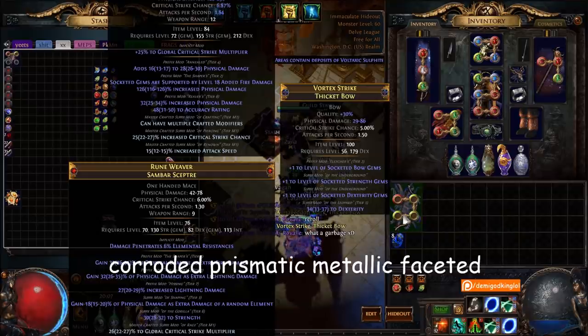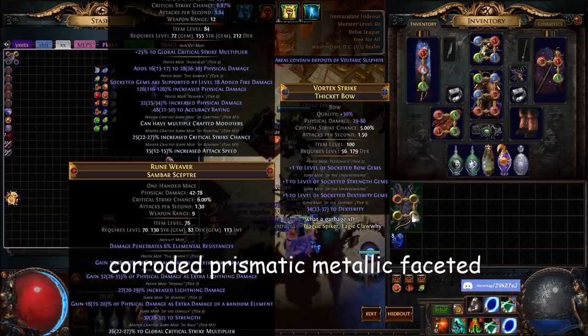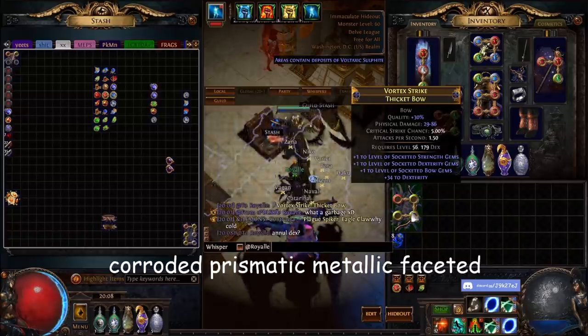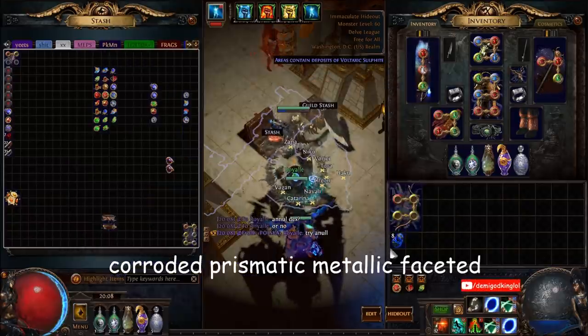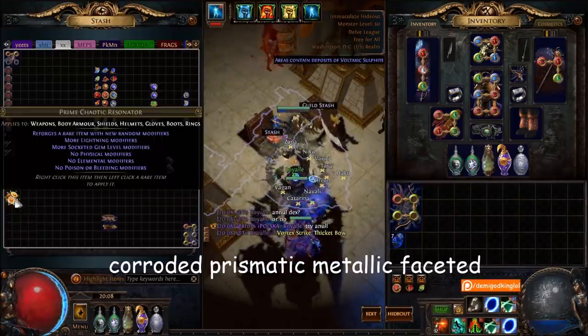Strength and dex — it's plus one bow, that would work though. I think I need to null the dex. We gotta get rid of dex — you can block attack mods, try to slam for plus bow gems or plus one gems. It's dead. Dead. Last one.